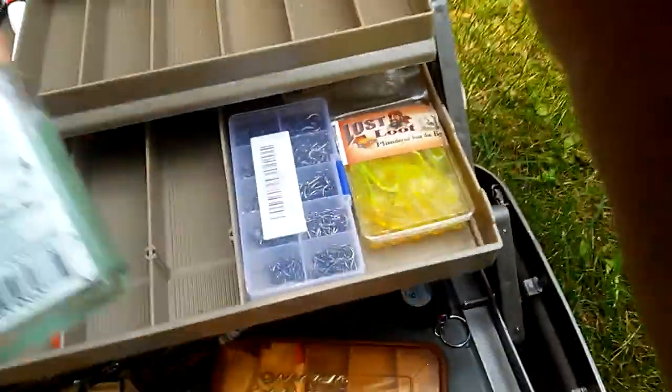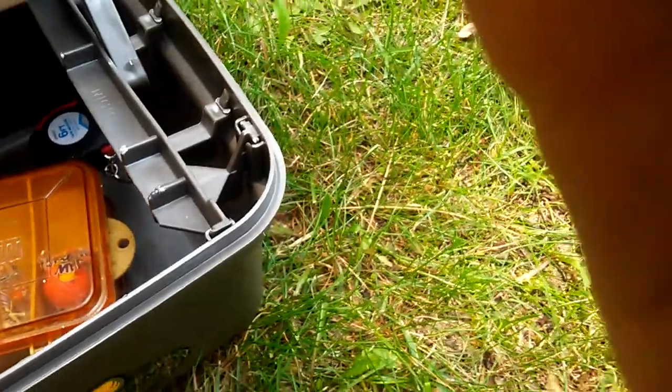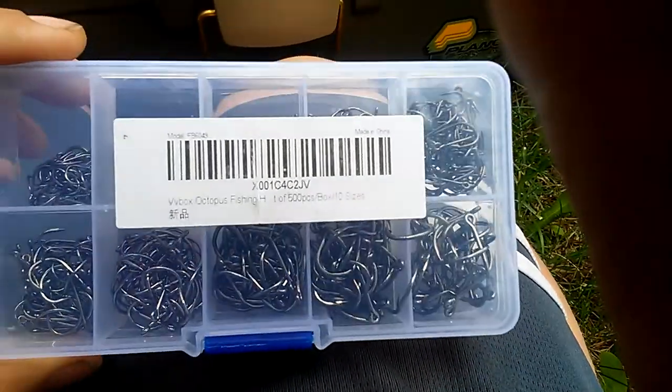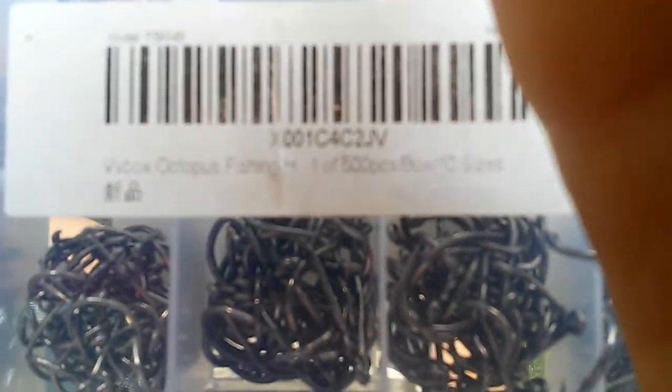We got some hand sanitizer, which you probably don't really need, but you know. I got these hooks off of Amazon. There's like 500 hooks in this and they're different sizes. This octopus hook — I'm gonna need them.